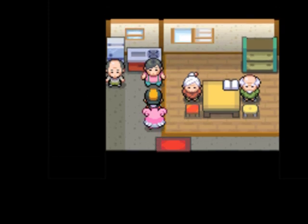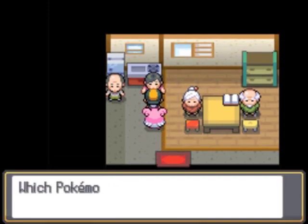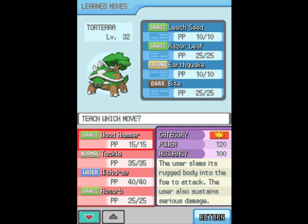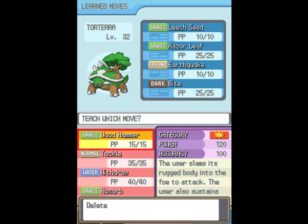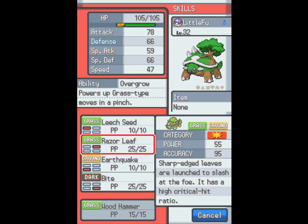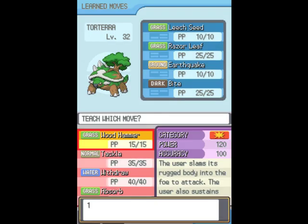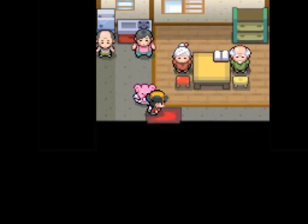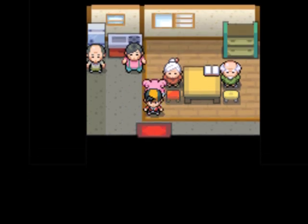Alright, we're here at the Move Reminder. I got a Heart Scale — a good way to get it is to use Rock Smash. You can occasionally get them from breaking rocks, and Cianwood City is especially good for that because there are a lot of rocks there. He has Wood Hammer here — it has Recoil, which is a little annoying, but it's a really powerful physical Grass move, perfect for him. Leech Seed can help negate the recoil damage somewhat, plus I'll learn a recovery move. Right now I have massively strong STAB moves for Torterra. Grass/Ground has pretty good coverage — certainly good enough. Torterra's pretty good to go, just gotta finish training.